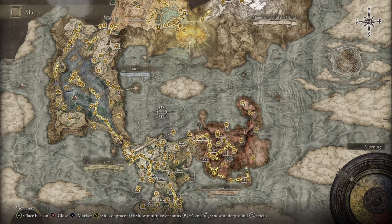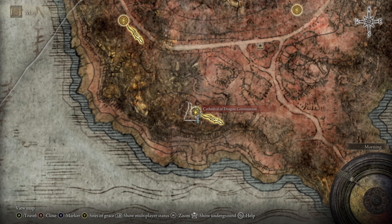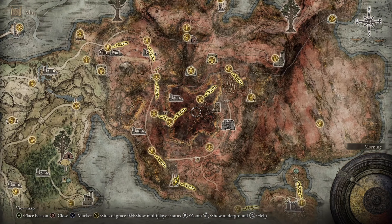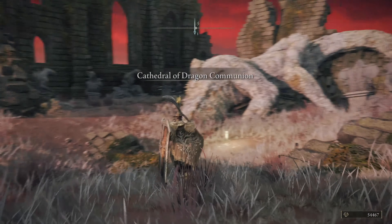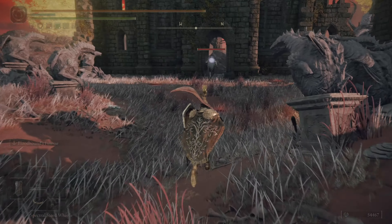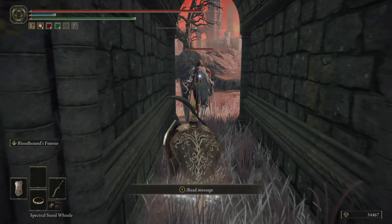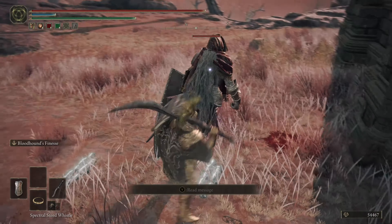Where we're gonna go is Caelid — we're gonna go down here to the Cathedral of Dragon Communion. What we're gonna do is just kill one enemy, which is this guy right here. Just kill this enemy over and over again until you get the full set.